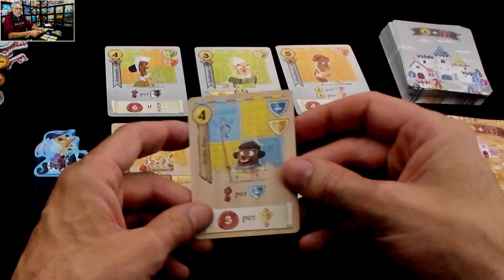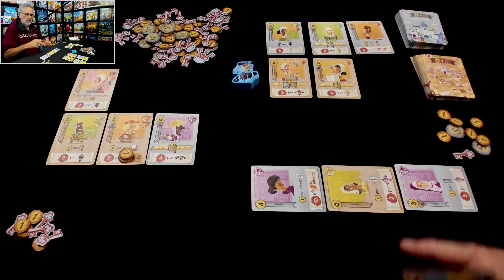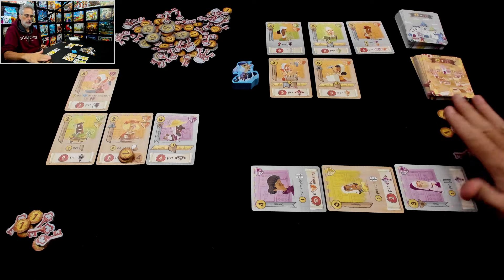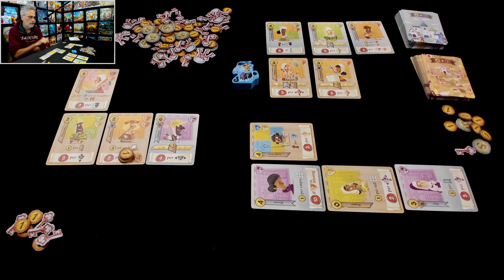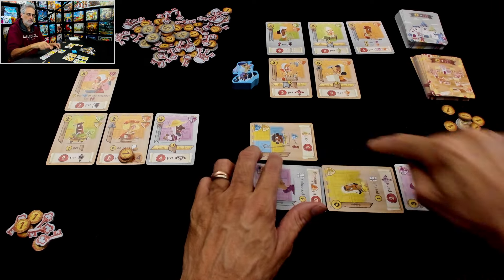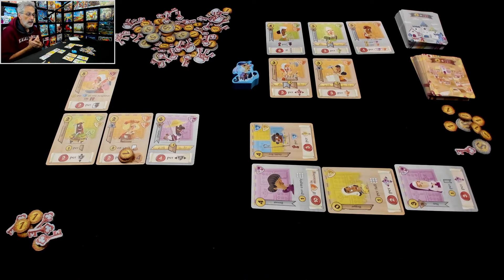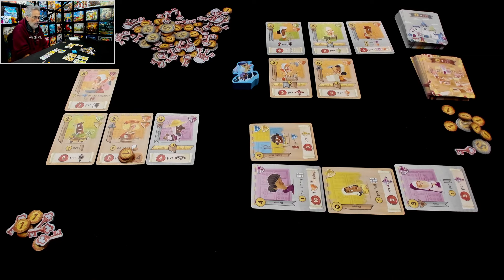Jen is down to her last key, so I think she's going to save it. That stable boy isn't bad — she'll spend five and get four and change. She takes the stable boy. This stable boy does not want to go in either of the spaces where Jen still wants to put faith-based people, but it can go orthogonally adjacent. Jen will go ahead and put it over here. She has created another problem — she wants to put a faith-based person here, but she also wants to put a peasant here for this card.